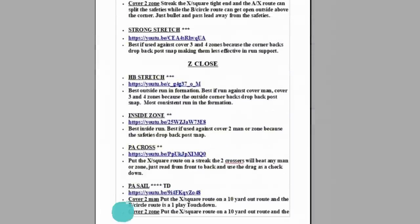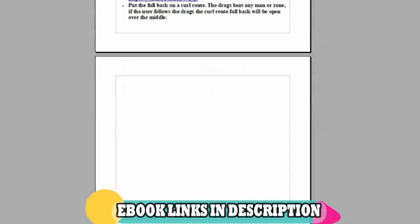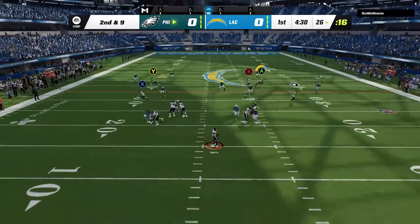If you want to see more money plays on offense or defense and you don't want to wait, you can check out these or any of my ebooks right now. All you have to do is click the links in the description or the top pinned comment and have them sent directly to the email of your choice for instant download.